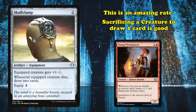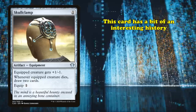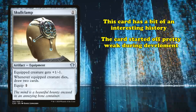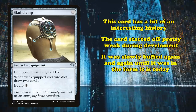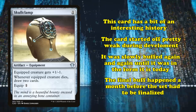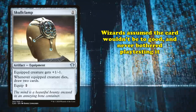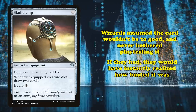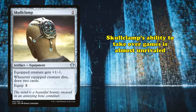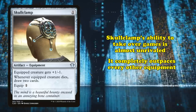Sacrificing a creature to draw a card is a pretty good rate, and getting to draw 2 cards is a rate that nothing really compares to. This card actually has a pretty interesting backstory. The card started out as a pretty weak card during the development of the set. Slowly, the card was buffed again and again until it reached the form it's in today, which happened a month before the set had to be finalized and couldn't be changed anymore. Wizards just assumed the card wouldn't be that strong and never bothered playtesting it. If they had, they probably would have immediately realized just how busted the card was. Skullclamp's ability to completely take over games is unrivaled by most cards, and it easily outpaces every other equipment in the game.